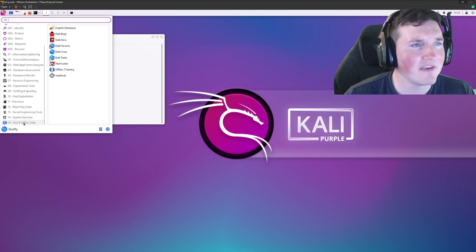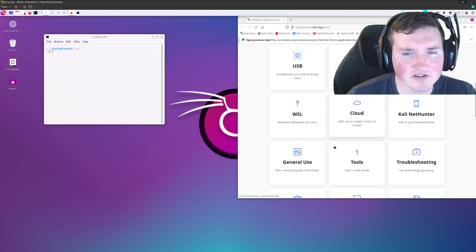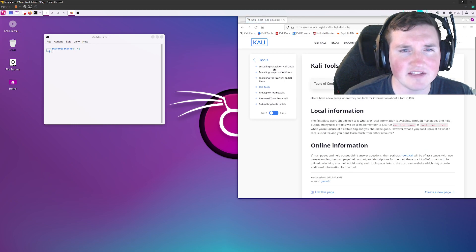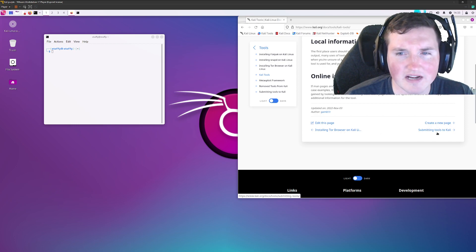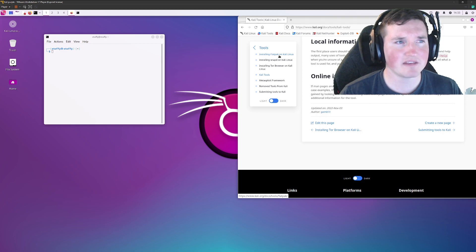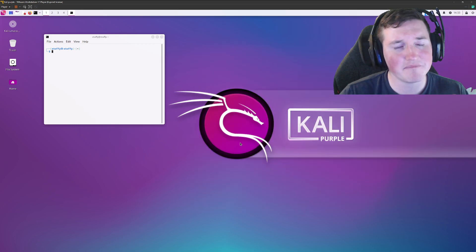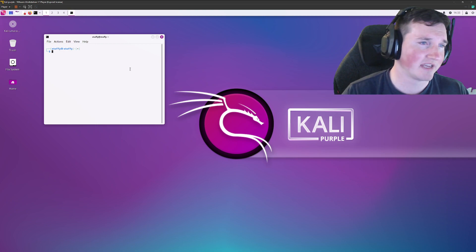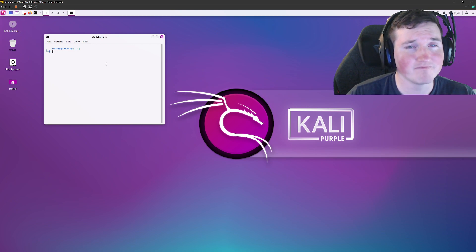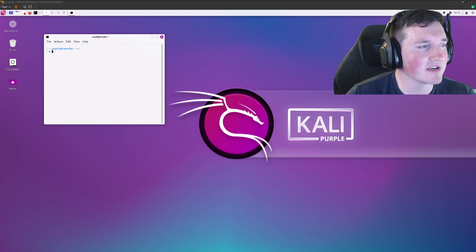The other thing I like is they have Kali Docs in here. You can see it's really nice to be able to go in here, search something, and look at it — tools, installing Tor, Kali tools, all these different things. You can even see how to submit tools to improve their environment. The thing I love most about Kali Purple is that it's going to open Kali up to not just offensive pen testers. A lot of people in defensive industries — even people in regular engineering roles who should be worrying about security — don't use Kali because they feel they don't have an offensive reason to. This opens your eyes to it because a lot of people will start messing with it more.